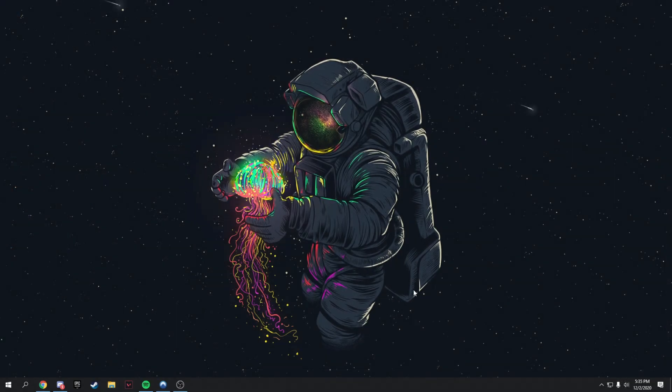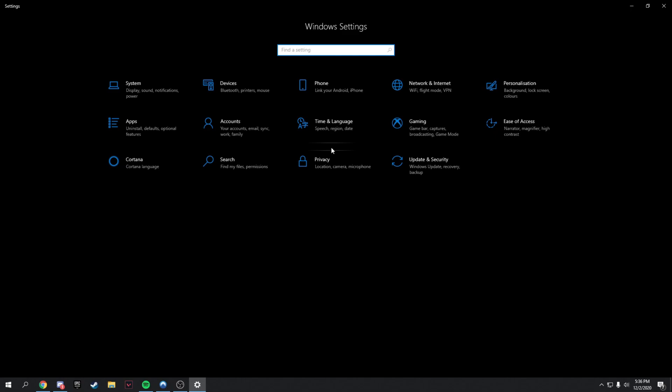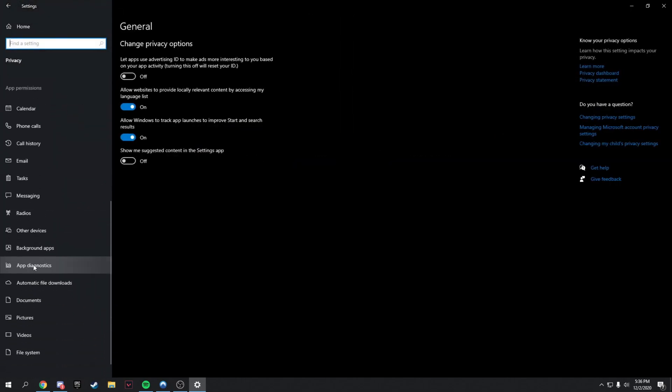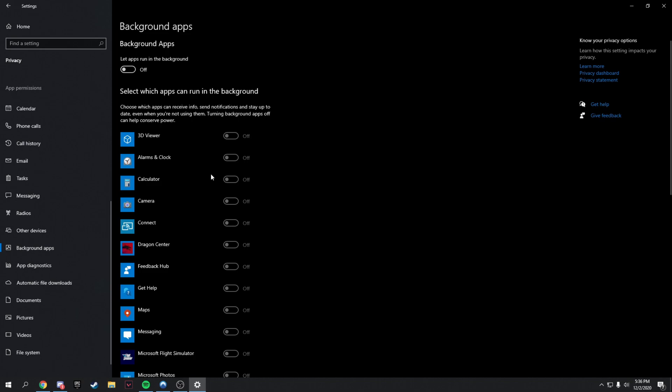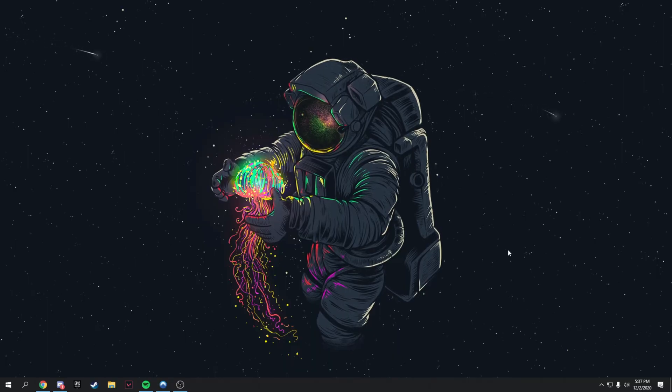Next, turn off background apps. Go to Settings > Privacy, scroll down to Background Apps, and turn all of them off — they consume performance and are unnecessary Microsoft apps. While you're there, also turn off notifications.